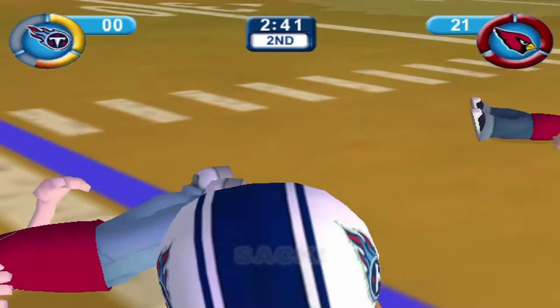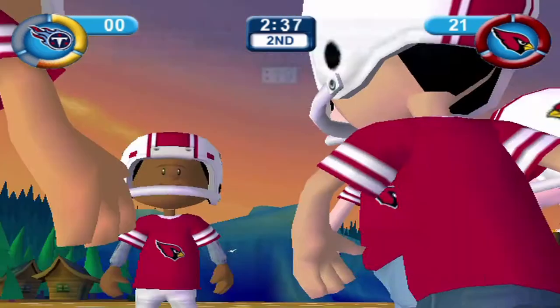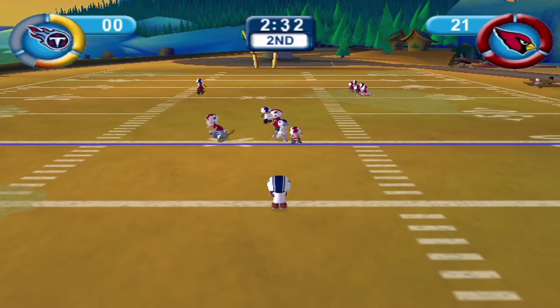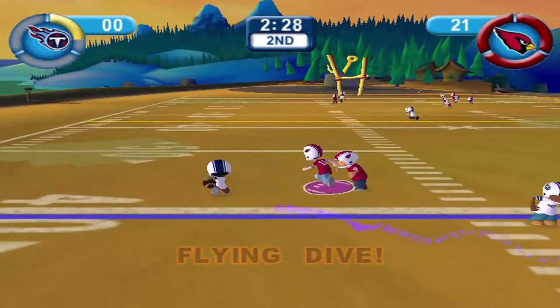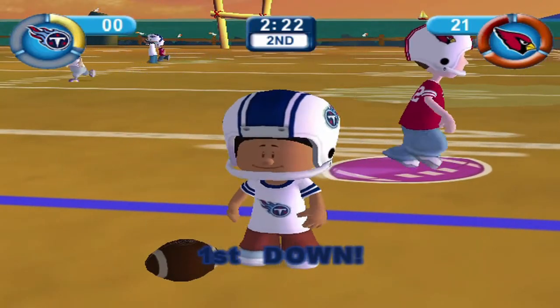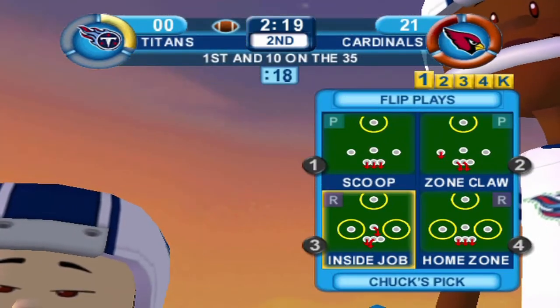All the time in the world for Dante, but our coverage downfield is too good. Brady and Del Vecchio get to him yet again — third and 25. They keep running the same plays over and over again using the flying dive power-up. We use our own turbo to get to him, but that's a first down — barely. Good scramble off the power-up by Dante, saving this possession.